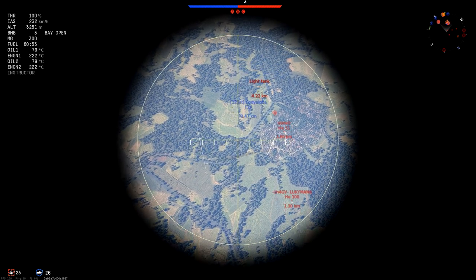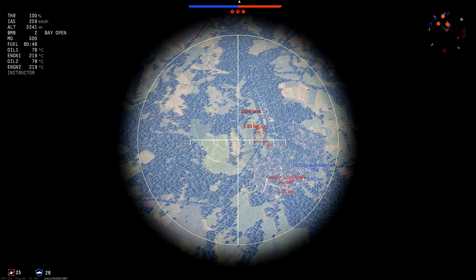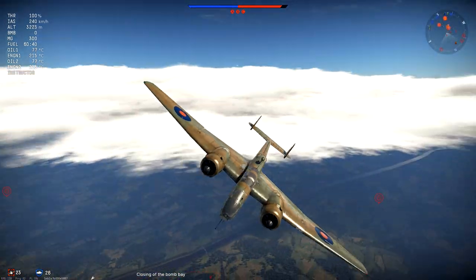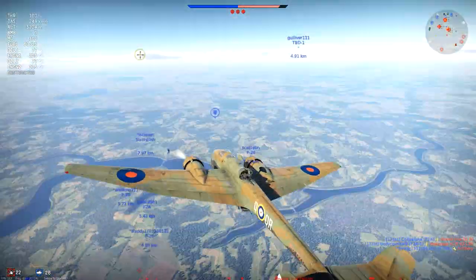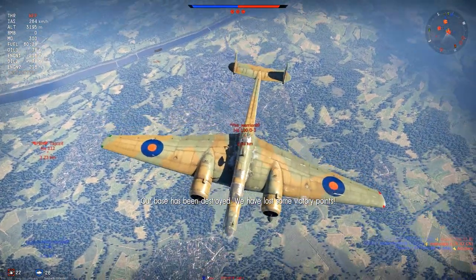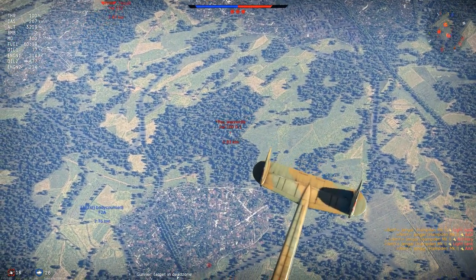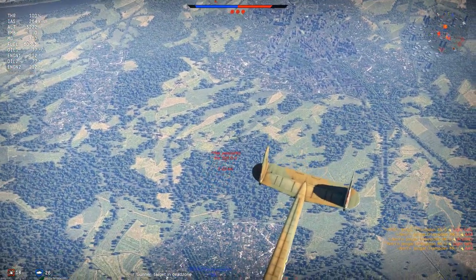We have three bombs. There it is — wobbling in. You've got to make only small adjustments in this plane in the bombardier view. There we drop one bomb — we still have two. There goes another, and another one. They should be on target. Two targets with the first bomb, two AA guns, and eight targets with the other two bombs. Very, very nice — that gives us 12 ground targets in our first run.